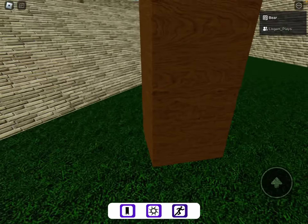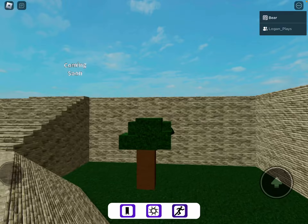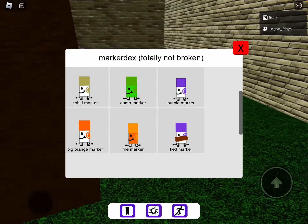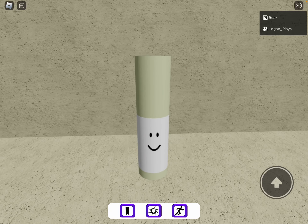Next we have camo marker. All the locations are based off of them in-game, so yeah, there's camo marker. Then khaki — I think I'm gonna pronounce that wrong — just jump on the trip, there we go.